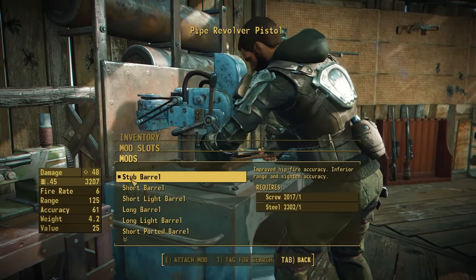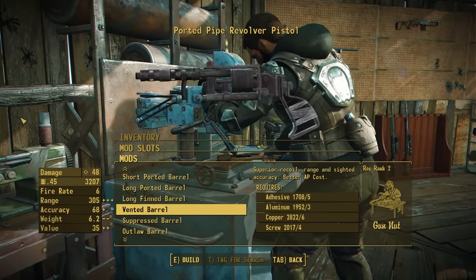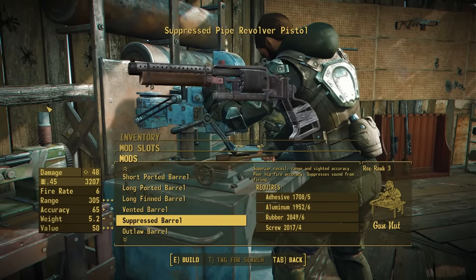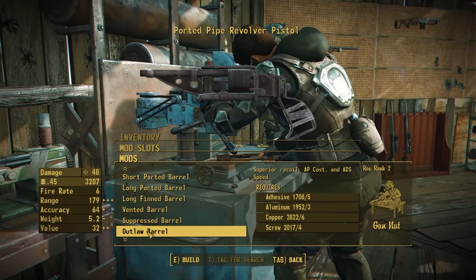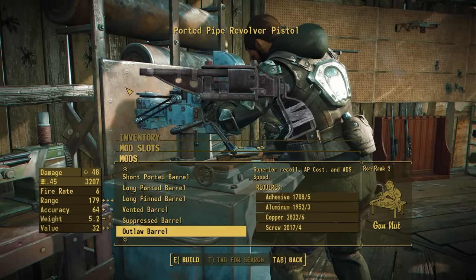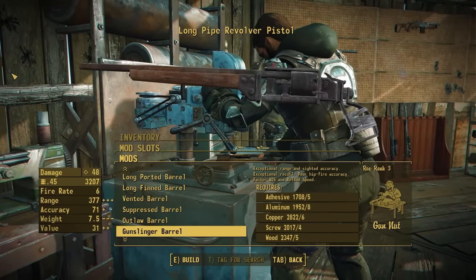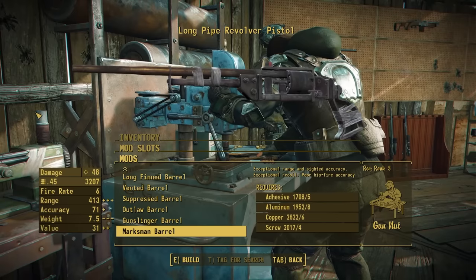Moving on to the barrel section, we have some fun new stuff. Past all the vanilla options you'll find the newly added vented barrel, which adds some really cool parts — a nice cheese grater covering with some tape and bolts, leaning into that handmade scrappy aesthetic. We also have a suppressed barrel with a nice wood foregrip and more gubbins clamping it all together. Then we have the outlaw barrel inspired from an old Remington single action — very cool, obviously made out of handmade parts. We also have the gunslinger barrel, which adds nicer wood furniture along with some handmade parts and a big copper syringe barrel, and then of course a marksman barrel to really lean into the range you can add to this weapon.